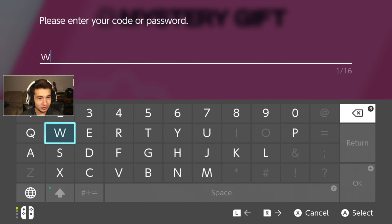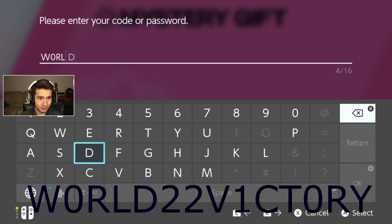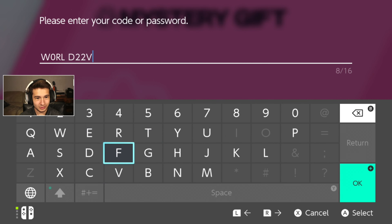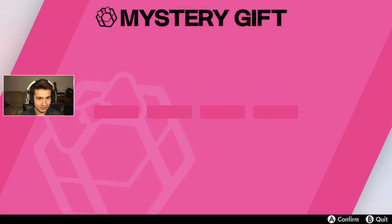The code is going to be W-0-R-L-D — 'world' with a zero instead of the O — then 2-2, 'victory,' except the I is a 1 and the O is a zero. So the full code is: W0RLD22V1CT0RY. That should be it.